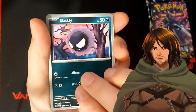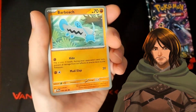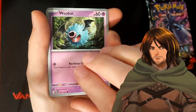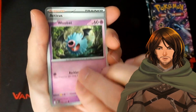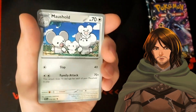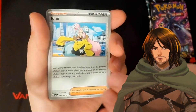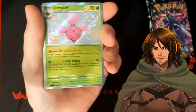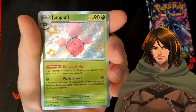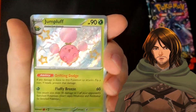The phone's kind of trying to focus. Paldean student. But to the right I have the list of what I need. Barboach, a Woobat, Atticus with the hair in front of the face, Mousehold. And we have Iono. Whoa, that is nice — Jumpluff! That is definitely one that we need. That is pretty neat.